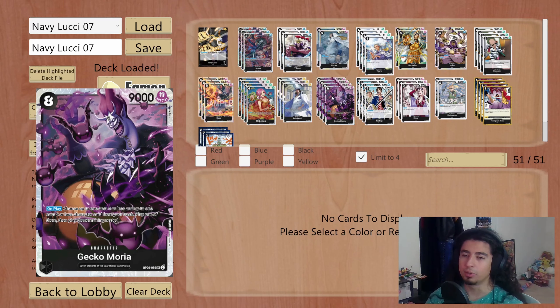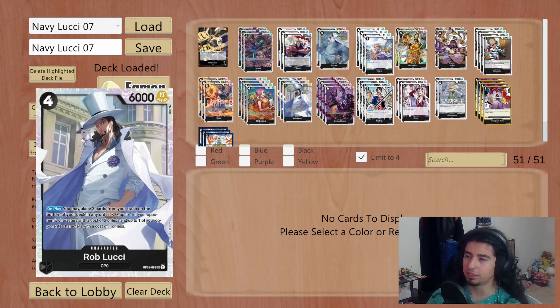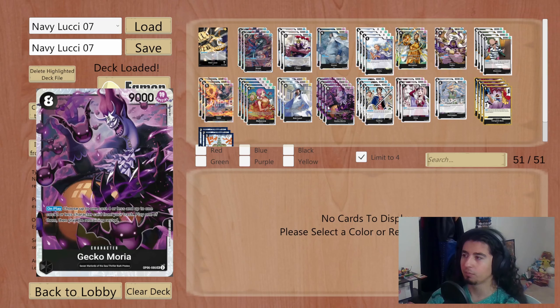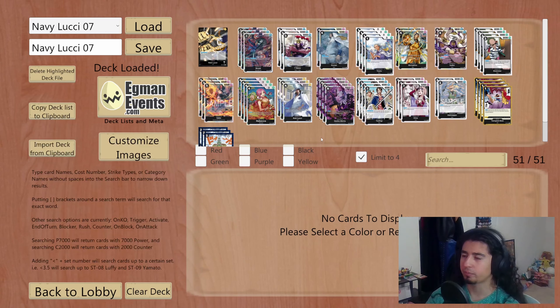One of the big late-game plays with Rebecca is just grabbing back Sabo and recurring it every turn so you can get that immunity for your board. That's what the black mirror often comes down to — play Rebecca into Sabo on a nine-dawn turn, and then your Rebecca's immune to KO effects, your Sabo's immune, everything already on board is immune. That's a very powerful late-game setup. Running three copies of the four-cost Rob Lucci — four cost, 6000 power, on play you bottom deck three cards with no type restriction, then KO a two cost or less and a one cost or less.